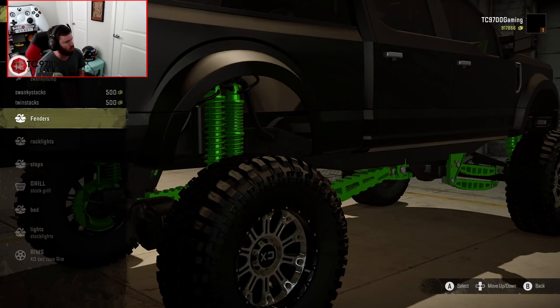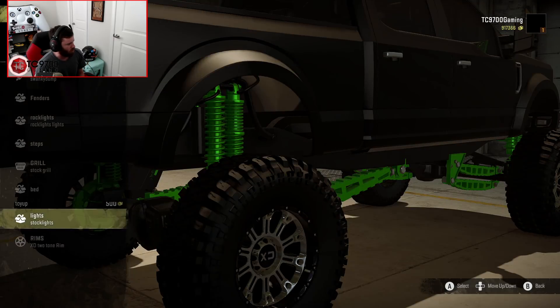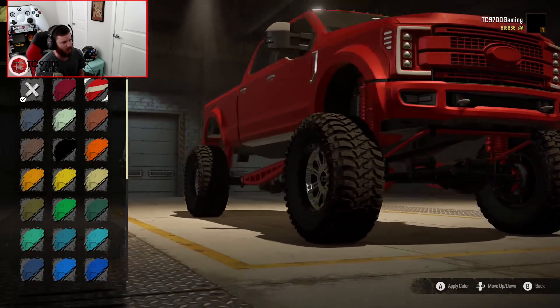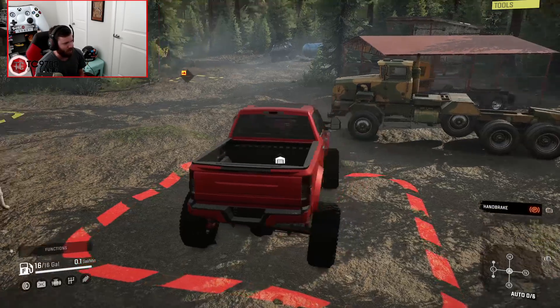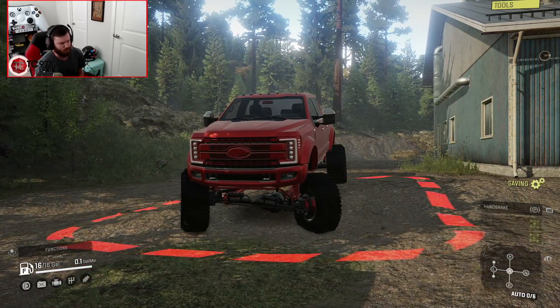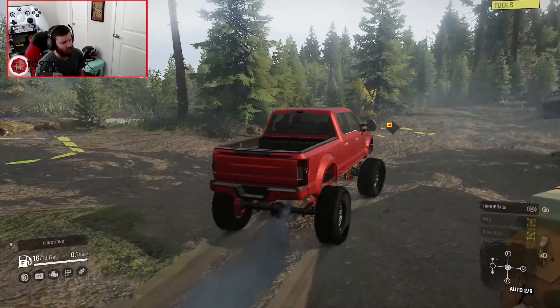We're gonna do the axle dump, some rock lights, and some aftermarket headlights. We really only have one actual wheel option there, and we're gonna go ahead and paint this one red. Now we're gonna set off. This thing is right at home here, and in this configuration it's actually a pretty well set up off-road rig. Let's make our way down to this first task.